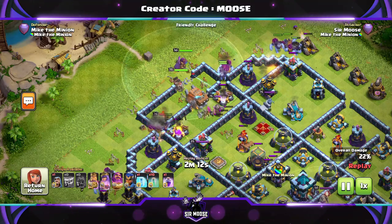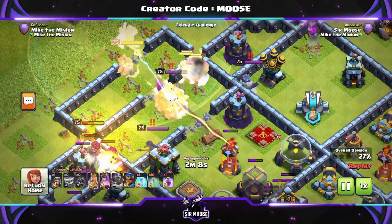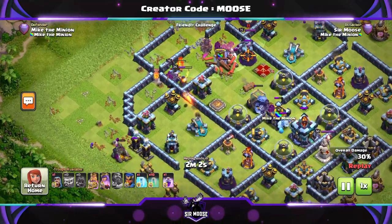We haven't put the Royal Champion in yet, because what I like to do is look at the battlefield, see how the battle unfolds, and then decide whether to send the Royal Champion in on the right or on the left. At the moment there are some yetis over on the right; on the left we're not looking too good.